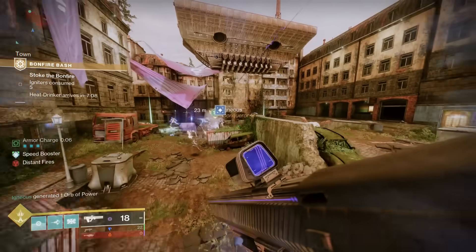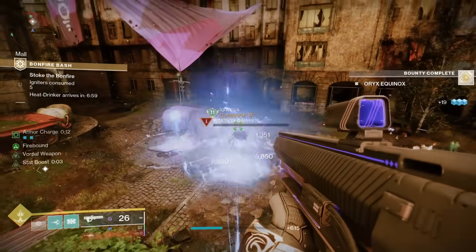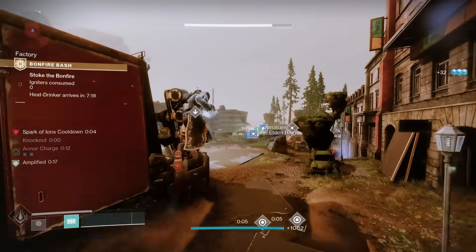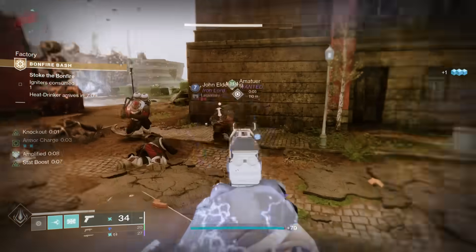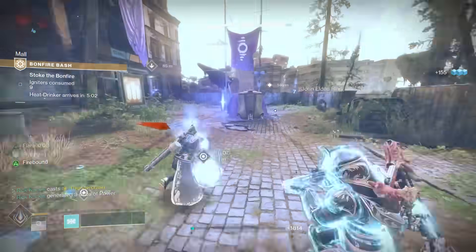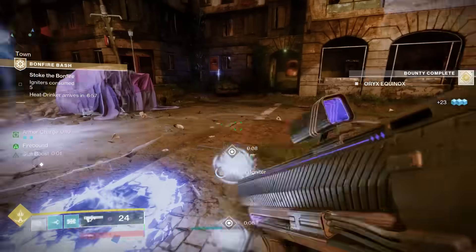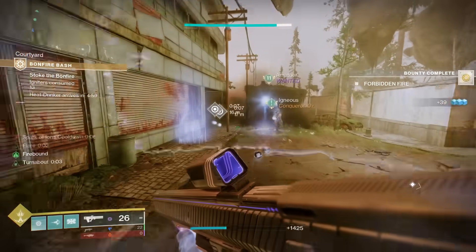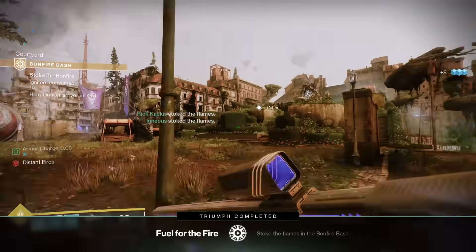Certain areas on the map will be marked — head to those areas, kill enemies, and eventually a special yellow bar called the Ignition Carrier will spawn. When you kill this guy, he drops three igniters. Pick them up and throw them at the bonfire to get igniters consumed, shown in the top left corner. These igniters only last around seven or eight seconds, so be fast. You can actually throw them from across the map — they have good tracking — so one person can get all three on the bonfire.